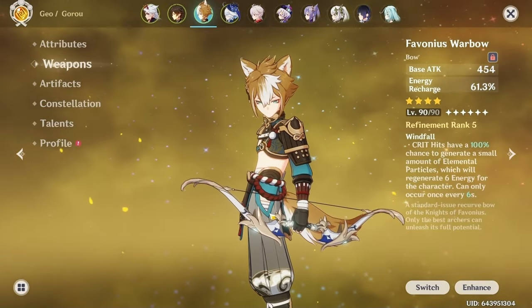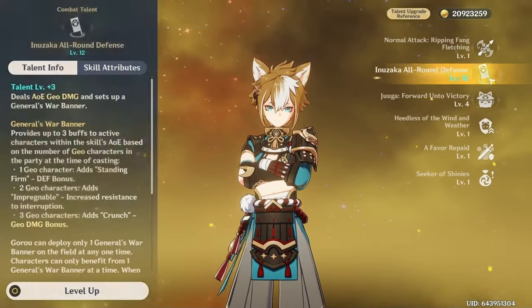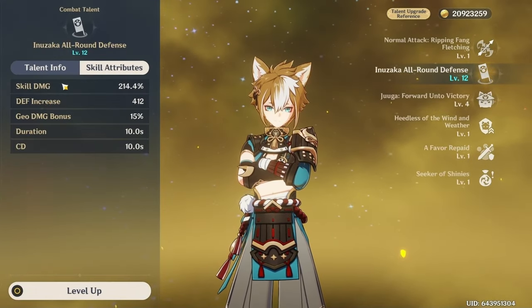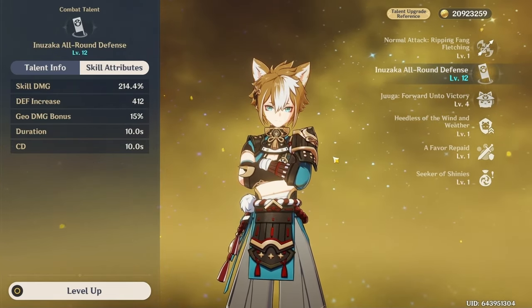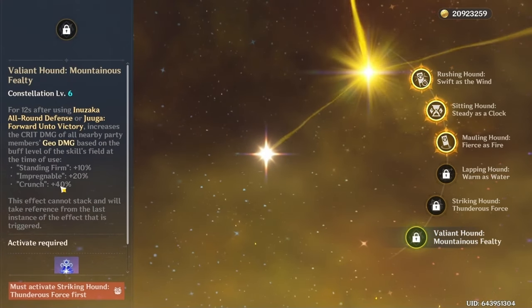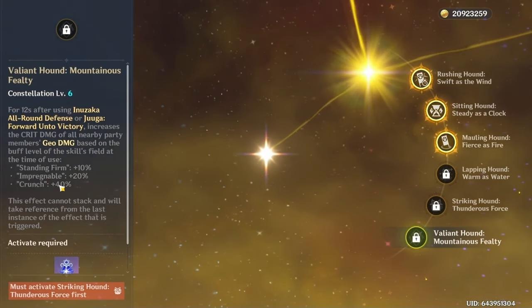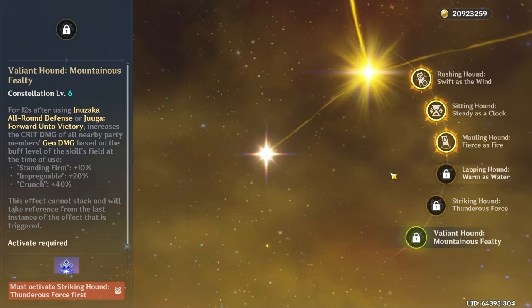For talents you only really need to level up his E — that's the source of his buffs. His ultimate is kind of just another cast of his E. For constellations, you really want C6 because it provides a bonus 40% Crit Damage, though I don't have C6 yet.